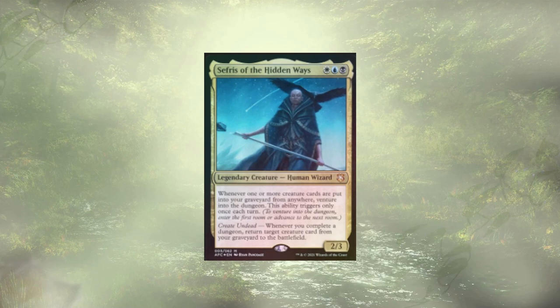We have one last category, and then we're going to get into our combo. Let me know if you figure out the combo before we get to it — kind of a hint, but this section is part of it. This section is Flicker and Clones.